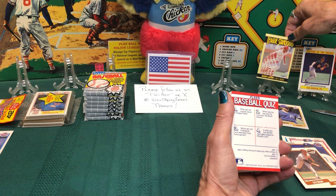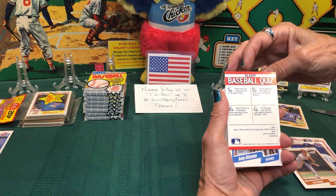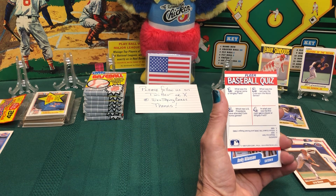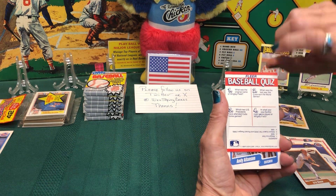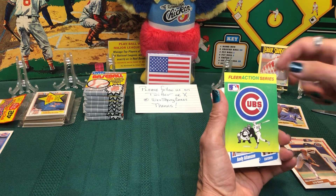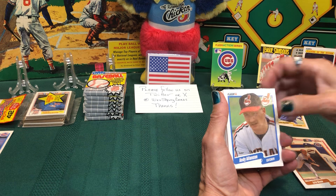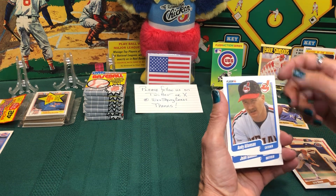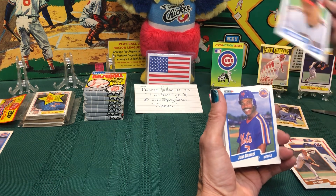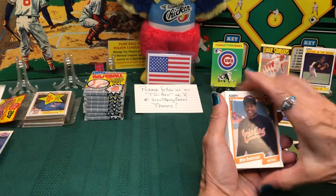There's a Fleer quiz card — I won't read it right now but you can freeze frame it and make your own guesses; answers are on the bottom. That's also a sticker — a nice little sticker. And we have Andy Allanson with the Indians, and another Mets card — Juan Samuel.